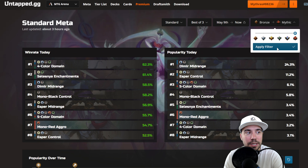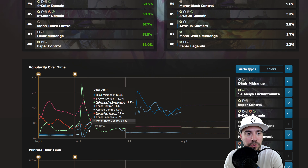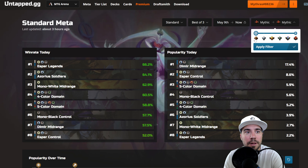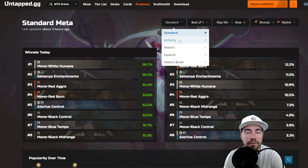Let's see if that holds up when we get to Mythic. Mythic is a little bit different — we lose Celestine Enchantments, but we do find Esper Legends, Azora Soldiers, Mono White Midrange. Four-color domain is falling off a little bit, we do have five-color domain, Mono Black Control, Dimir Midrange falling off, and Esper Control as well. It's always good to take different viewpoints because they certainly make a difference.